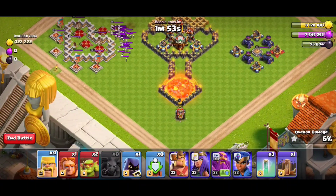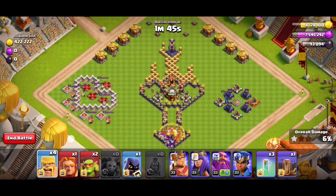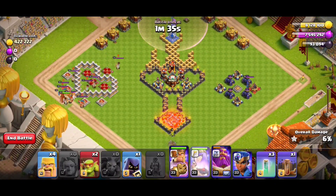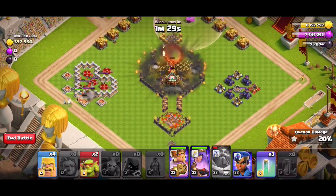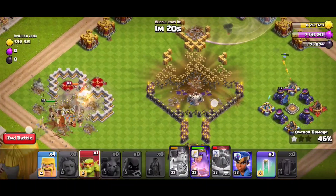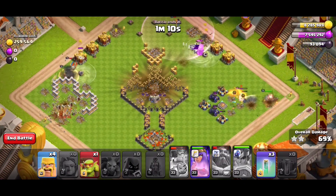Just see — all the tornado traps and skeletons are triggered, and the Flame Flinger also goes this way clearing the skeletons. Now in this position we just deploy the Warden here because all the skeletons are right here. Now first drop the Giant, then King, then Queen, then the Head Hunter. Just wait and also use the Earthquake here, then use the King ability. You can see this section is cleared for the royals. Watch out for the hidden Tesla.